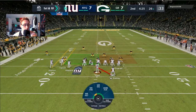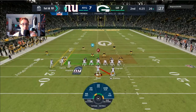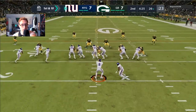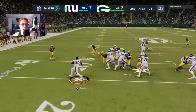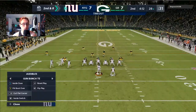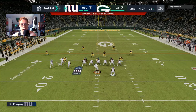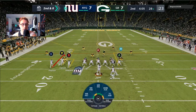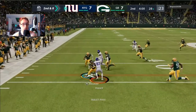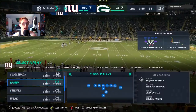We run inside zone out of Gun Bunch because I like the set with one linebacker on the far left side. Saquon only gets about two yards. With the hurry up offense, I double team Kenny Clark, ID the Mike on Zadarius Smith, and dump off quickly to Sterling Shepherd — he completely shakes Preston Smith out of his boots. That brings up third and inches.